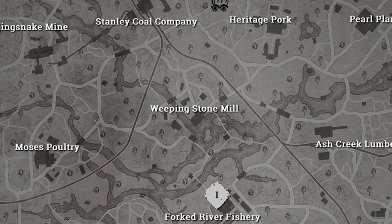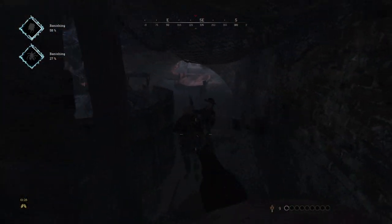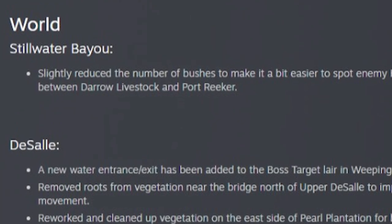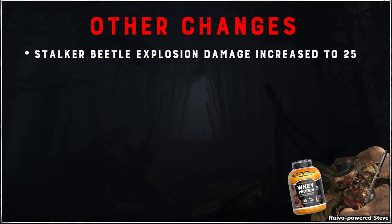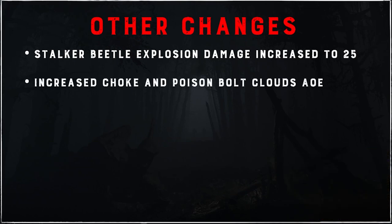Map changes — we got some. The largest change is the addition of a basement level and entrance to Weeping Stone Mill, and the rest appear to be the work of the bayou's tireless groundskeeper Richard. Steve has been buffed, and their explosion damage has increased to 25 — this one honestly scares me. Choke and poison bolt clouds have received an increased area of effect. Bolts, not bombs.